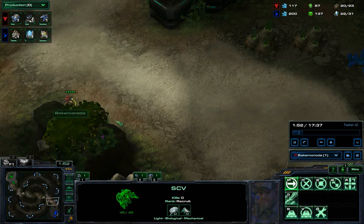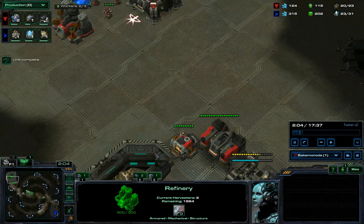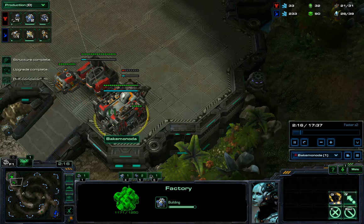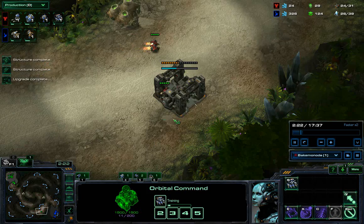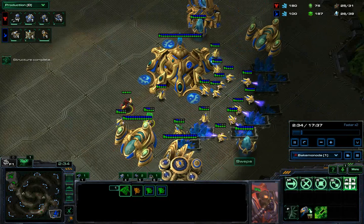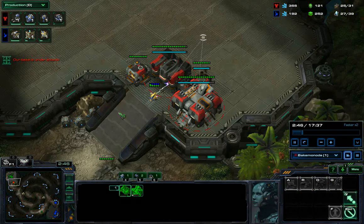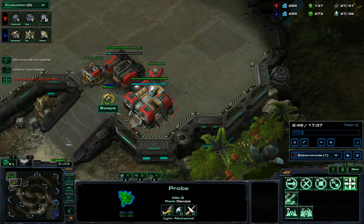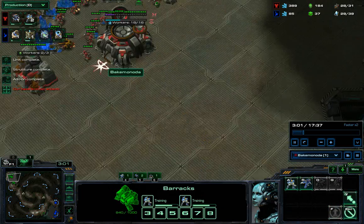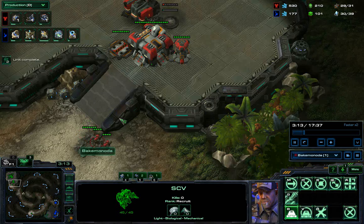Next I start my factory and bank up enough gas. Once I start the second factory and have roughly close to it, I'll take one guy off each gas and build my Reaper for a quick scout. Things don't go so well as the Adept kills my Reaper. He gets his spread off but I'll build a reactor next. There's my second proxy factory and I'll build another Depot for map control and efficiency.